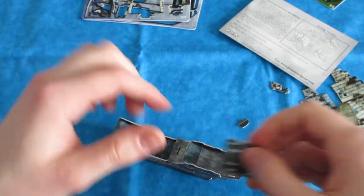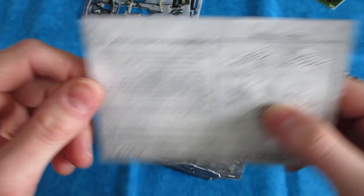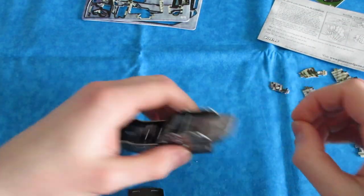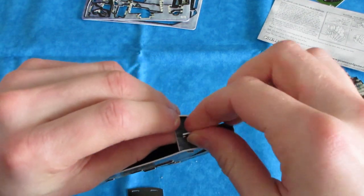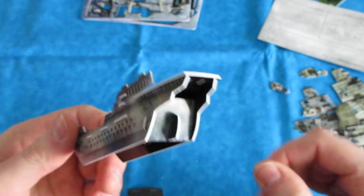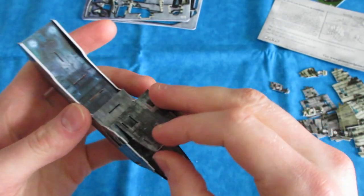We can look at the instructions again — it's pretty simple. We've got one of the decks here, pretty much the top deck. It looks like we can put the rudder in now that I've got both sides here. The rudder has a flat part that goes on the bottom — that's probably the easiest part of this ship. We've got the rudder in, so now we've got the basic superstructure of the ship. Just got to put this deck on top.